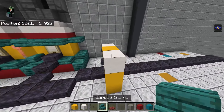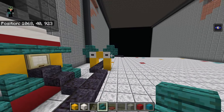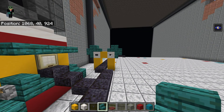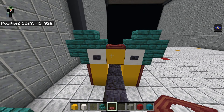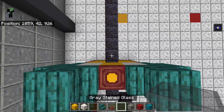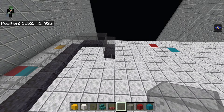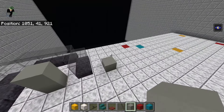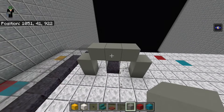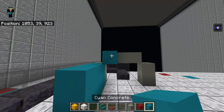Off the smooth quartz blocks, place warped stairs: an upside-down stair on the side, a normal stair above that, then another normal stair facing the other direction - you'll get a Mickey Mouse-looking thing. Cover the rest of the yellow concrete sides in mangrove trapdoors. Take the polished blackstone slabs around this hook and cover them in gray glass. From the final one, count both left and right by two and place a light gray concrete.